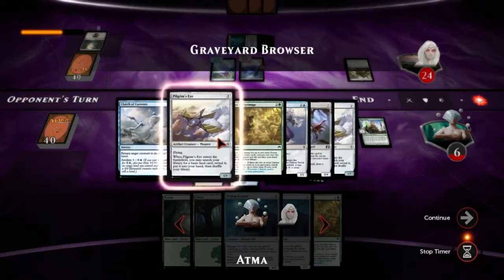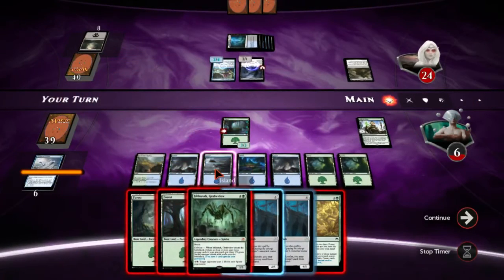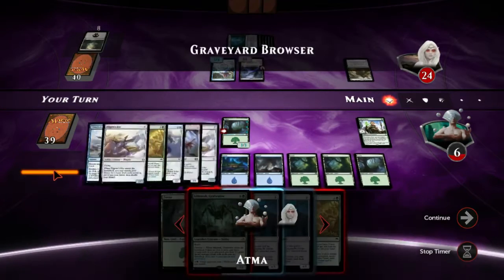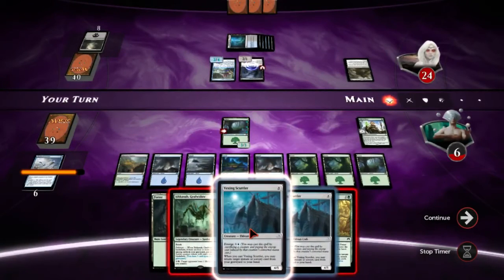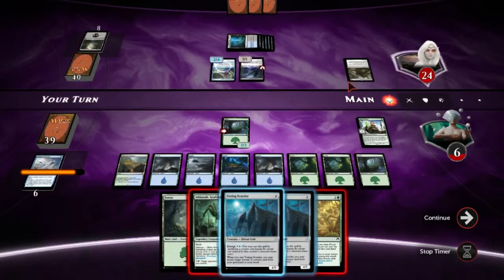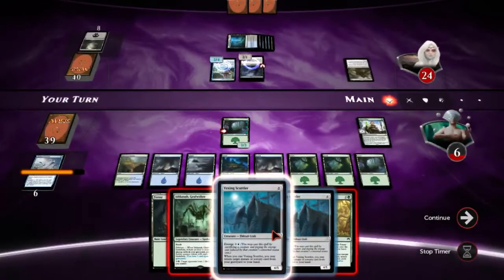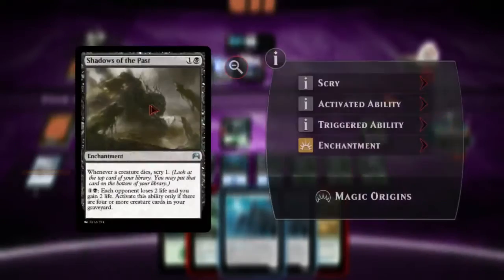This game is just so over it's not even funny. Oh, Ishkanah — that doesn't help either. I'm just living in misery right now because I can't attack and I can't kill this crow. I just can't do anything. I can block the crow but then I just take two damage from this again.